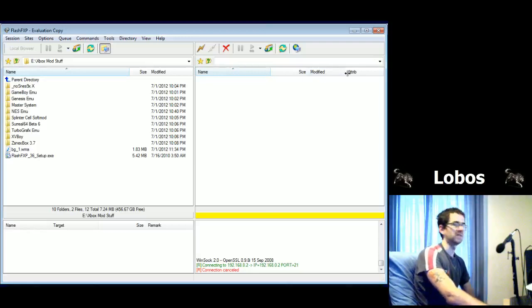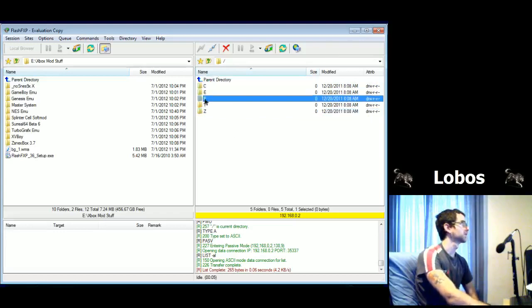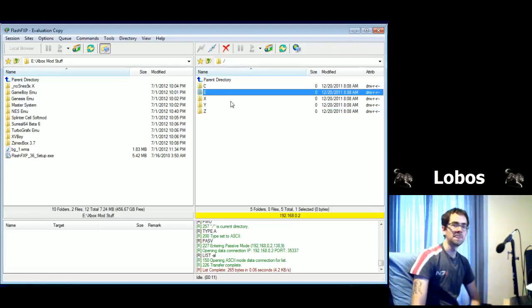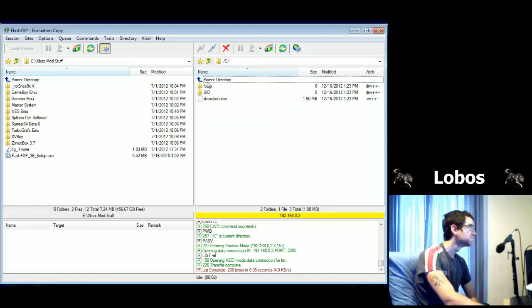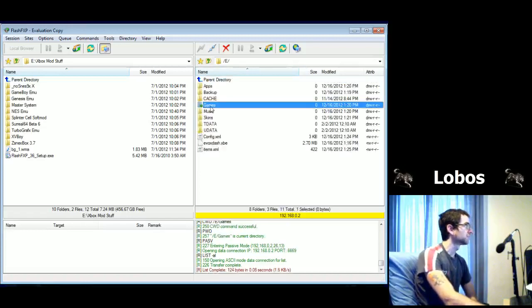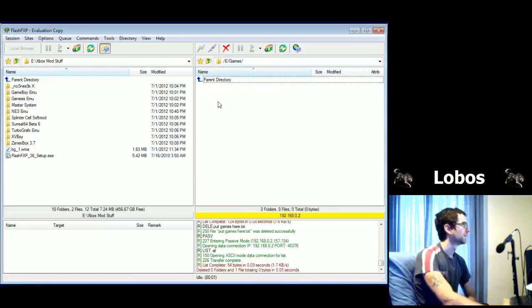It kept our old settings — reconnect to 192.168.0.2 — connected! Now we are in. These are the drives on the Xbox. E is the drive that has all the space — that's where we're going to put all of our games. C has a little bit of space, but E is the one we want. There's a Games folder — pretty straightforward — that's where we're going to put games.